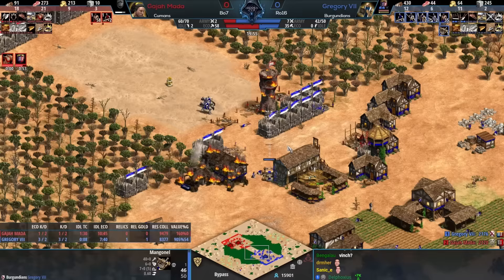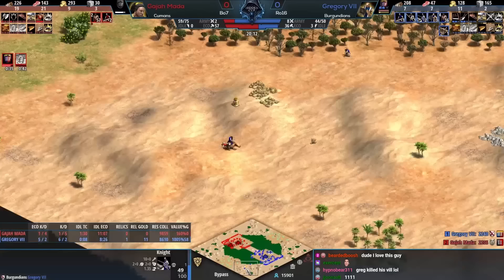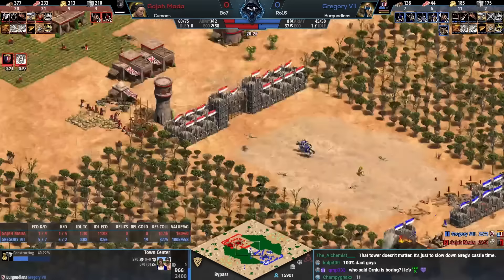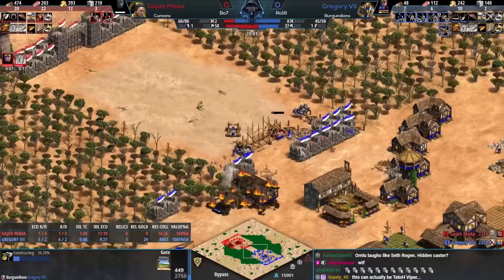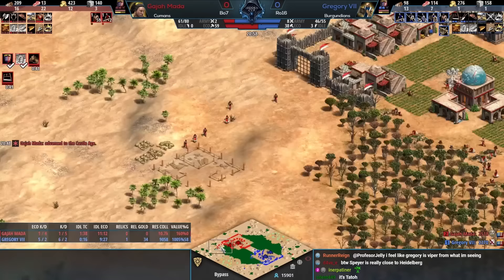Gregory did kill two of his own villagers there, but he's focused on other things — he's still killing villagers, pushing out across the map, starting to get relics on the outside. A third TC is now coming up, and the Human player is unable to go for a castle because of all the tower defense here. So it's going to be stable units, and the Burgundians can compete in that department.